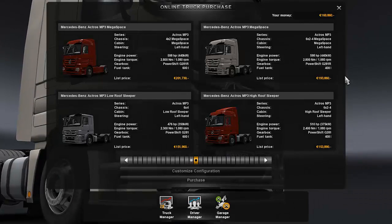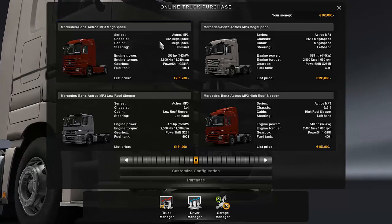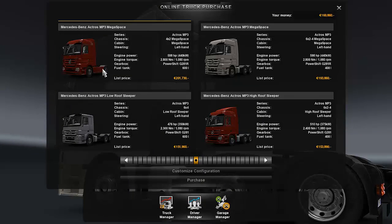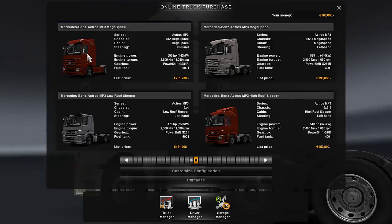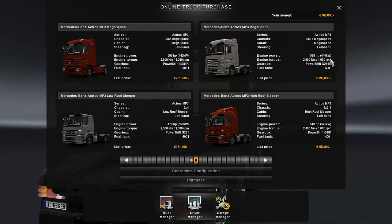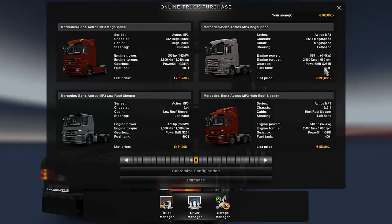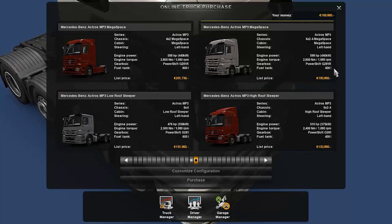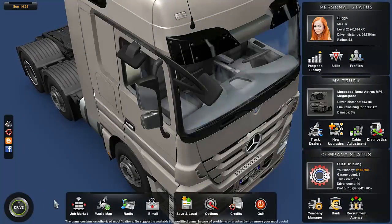Actually, this is not in truth the most expensive truck. The most expensive is the Actross MP3 4x2 Mega Space left-handed, but as you can see everything's the same — it doesn't have the extended chassis. It has side skirts and a little more fanciness to it. They're the same 440 kilowatt output and even have the same PowerShift G 281R transmission. Although when you upgrade to the 6x4 chassis you actually get more fuel — 600 liters versus 400 liters — so that's really cool. Let's go to drive.